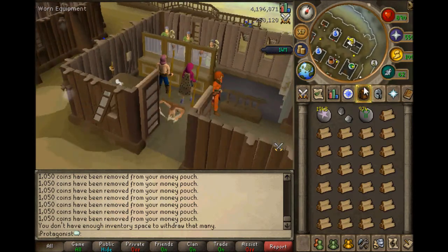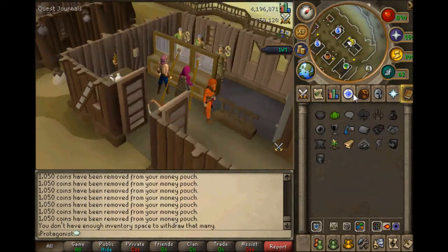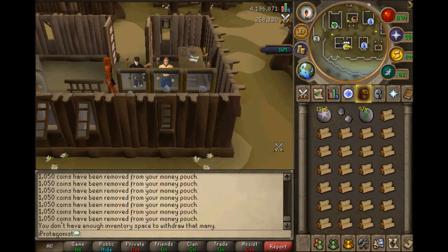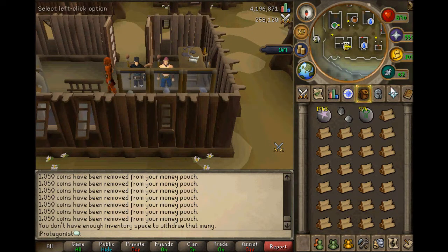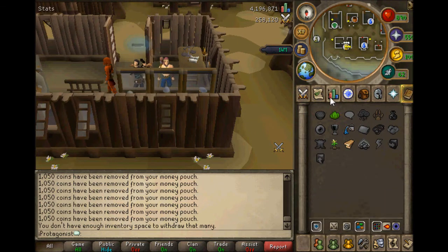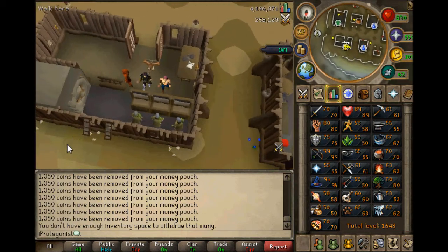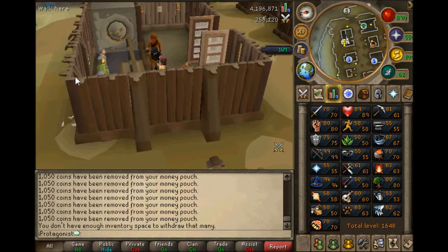Today I'm going to be showing you the plank making spell, which is an actual profitable way to train magic whilst getting a decent amount of experience from it. Basically what you need for it — you need 86 magic, as it says here. You also need to have done the Lunar Diplomacy Quest and the Dream Mentor Quest, which are both really easy quests for anybody.